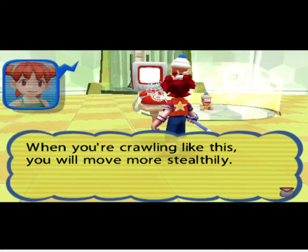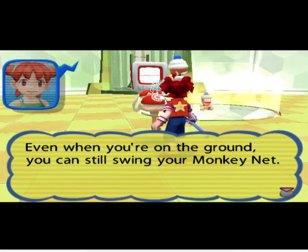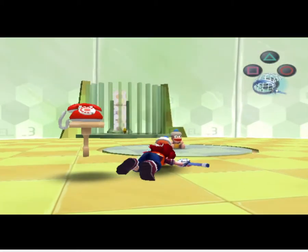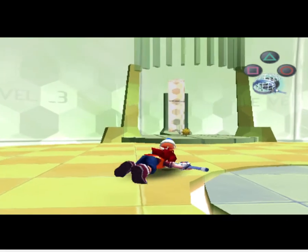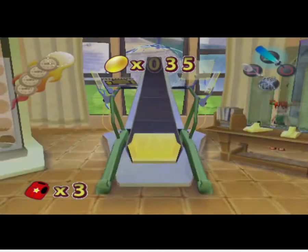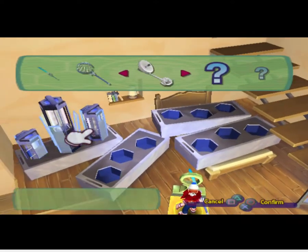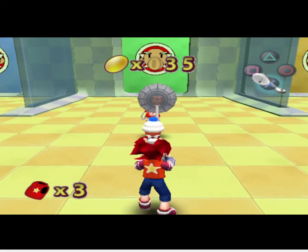When you're crawling like this, you will move more stealthily. Even when you're on the ground, you can still swing your monkey net. Try capturing those monkey decoys from the crawling position. This is basically gadget training — just getting the first training out of the way. I like Ape Escape 3 a lot more, though.